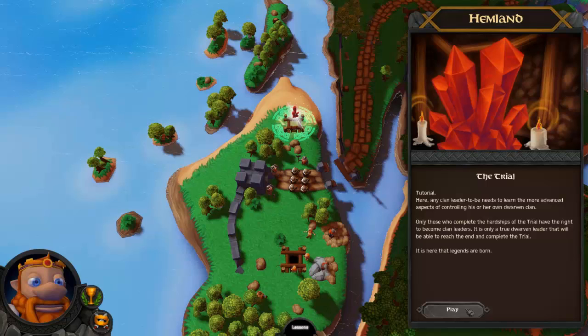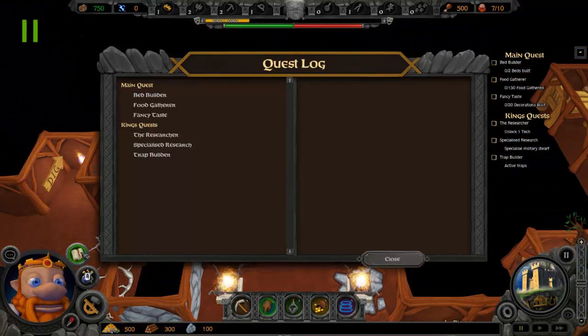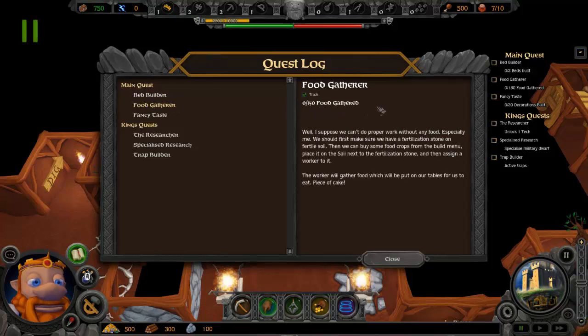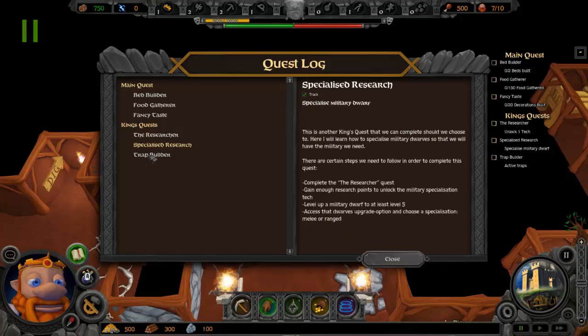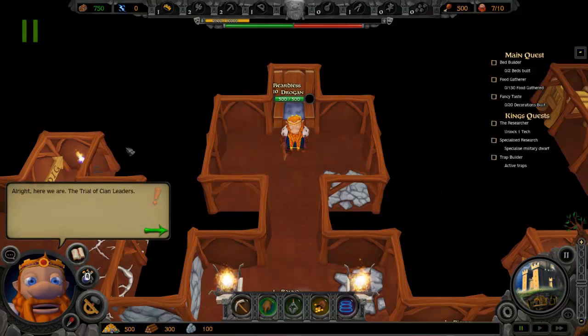First we will have to conquer the big black screen. Okay, let's see what the quests are. We need to build two beds, gather 150 food, build 20 decorations. We need to unlock one tech, which is very easy. We need to specialize a military dwarf and activate traps — enough research points to unlock the engineering tank, build three traps, and build enough generators to power up the traps.